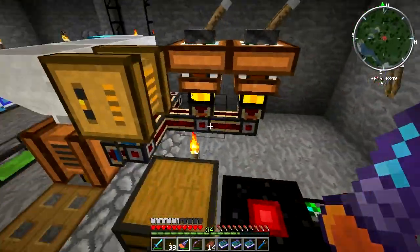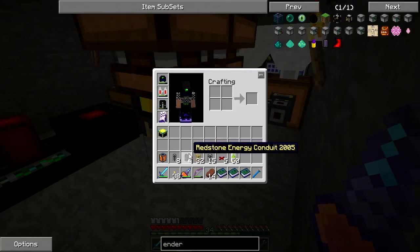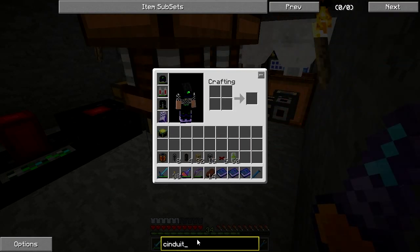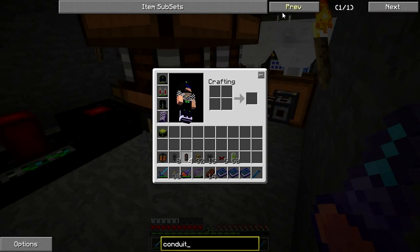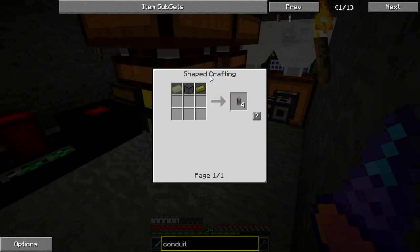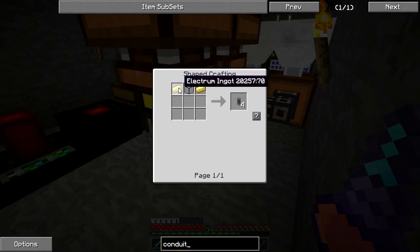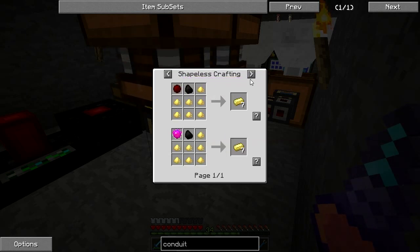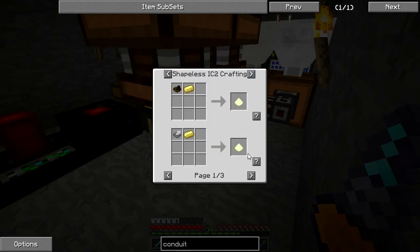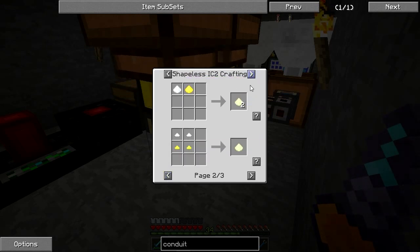I've upgraded from the golden conductive pipes and we're now using the redstone energy conduits. That is made with a liquid transposer and an empty energy conduit, which is made with electrum — electrum dust, specifically — made by combining gold dust and silver dust to make electrum dust, and then working your way up from there.